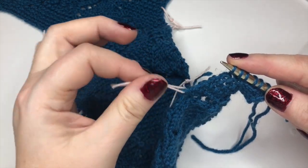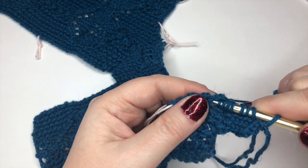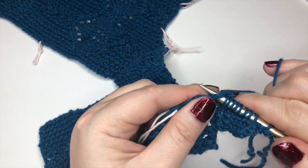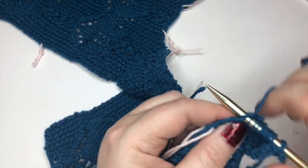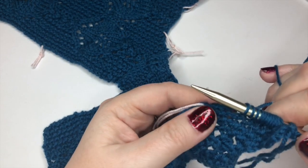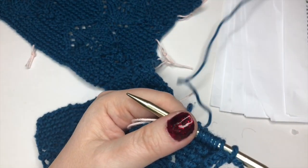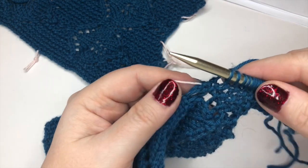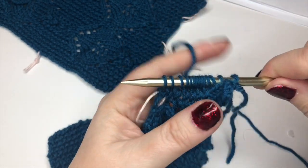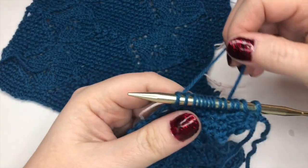I've hit my seven-stitch marker — much easier than working 27 at a time. Now the next seven stitches have to reach this spot. One, two, three — probably five — six, seven. Does that look fairly even? It's not too bad!